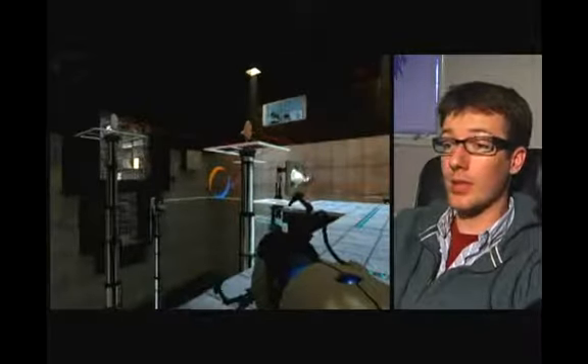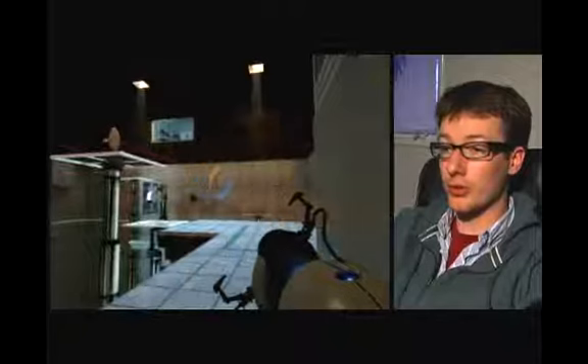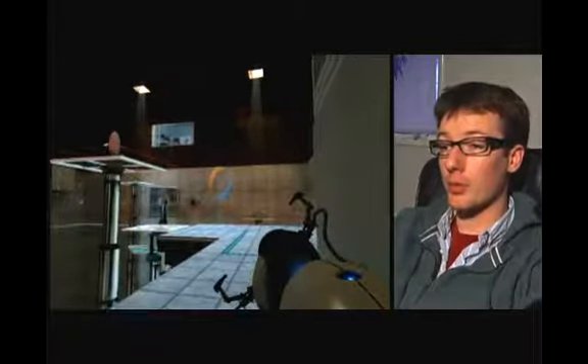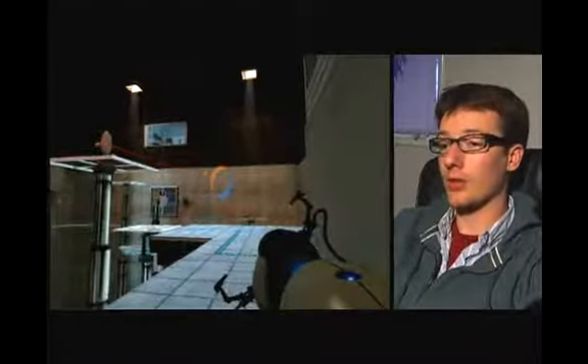All of these turrets are going to need to be disabled before we can do what we really need to do in this test chamber. If you look at the red dot laser sights that the turrets are shooting out, that shows you where you're going to need to place portals to let the powerball come out and knock over the turrets.